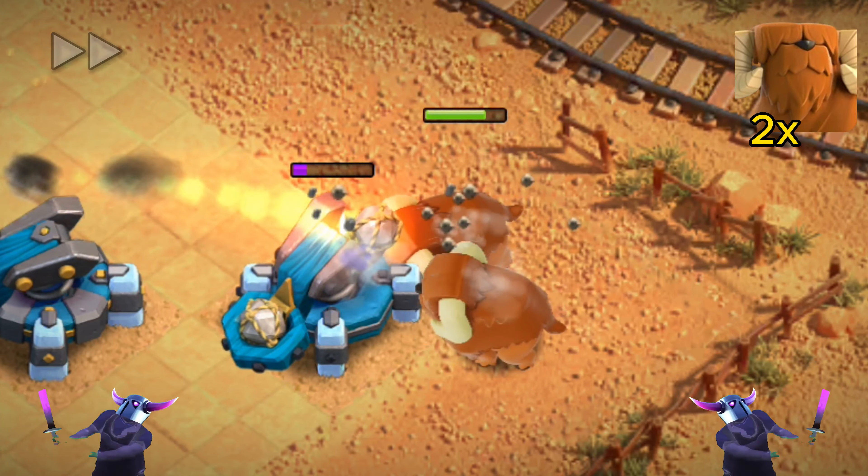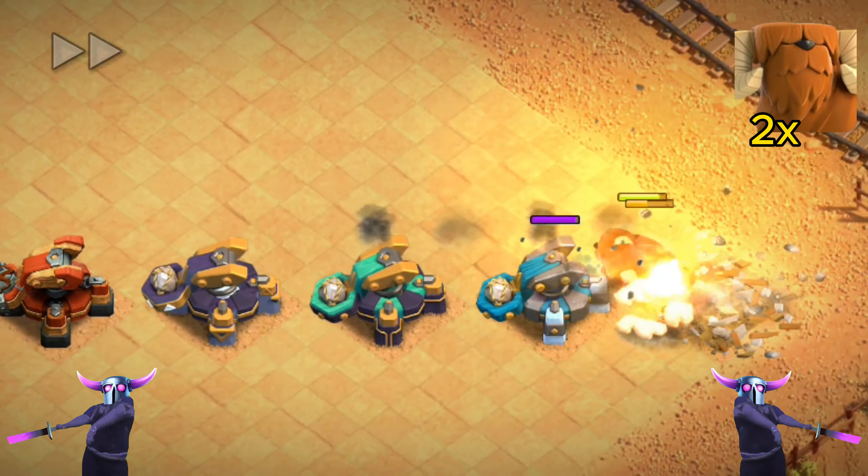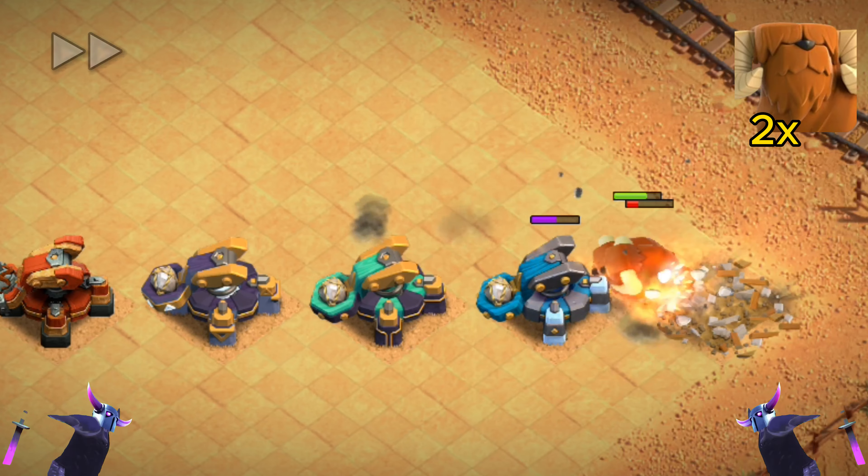Mighty Yak — did you know that Mighty Yak has a hidden wall-breaking ability that can trigger under certain conditions?